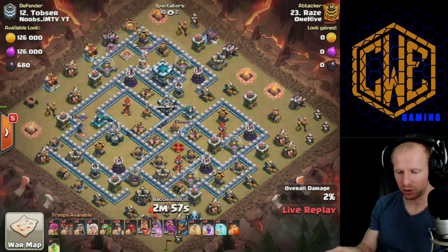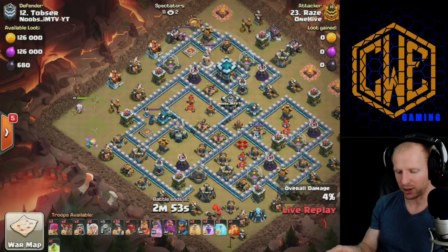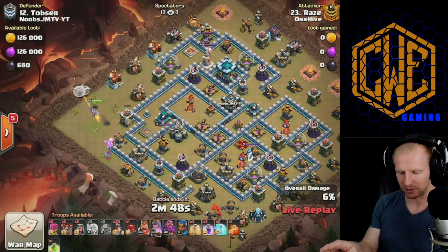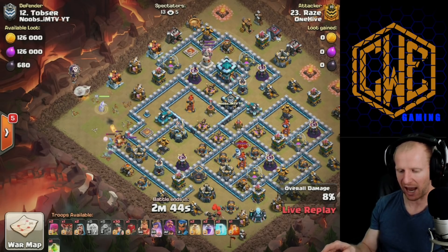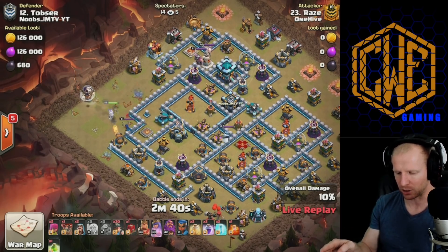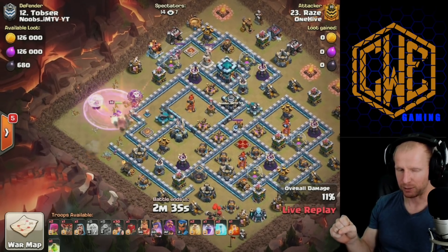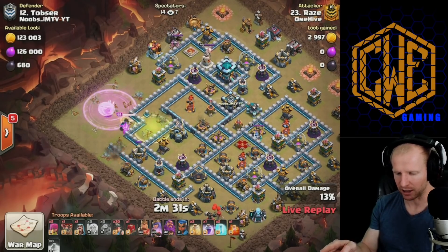Raze is coming in with the queen charge miner attack with the new siege machine again — we just saw him do this and he's going to try it again. He's got the jump spell to enter the base and the new Siege Barracks to pour troops out and keep those miners centered into the base. The king goes with the siege machine — the Siege Barracks — nice funnel here.